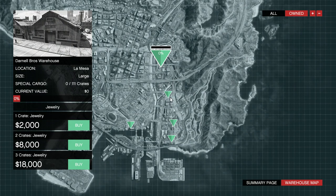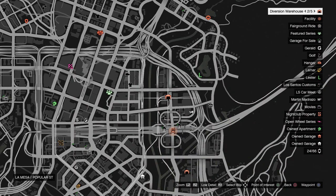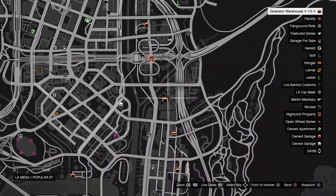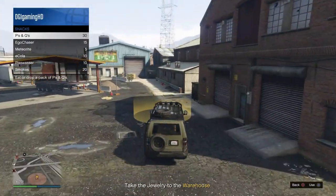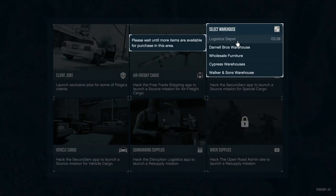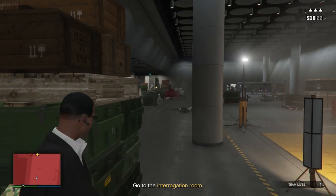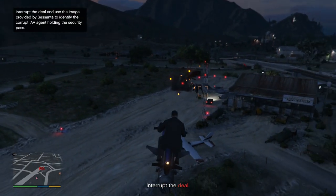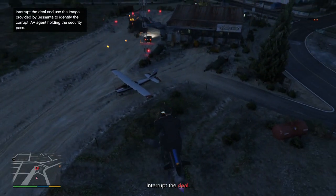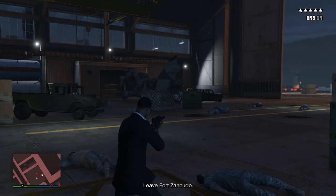What I do with CEO Crates is buy two warehouses near each other and put a Terrorbyte in the middle, so after I source a crate for one warehouse, during that cooldown I source for the next warehouse — which I can do with the Terrorbyte. If you only have one warehouse you have to continuously wait for the cooldown timer, which is annoying when you want to make money. The Auto Shop business is a lot of fun if you like doing heists, and you can do these missions on your own or with friends, but as a money maker it's not that good. If GTA 5 ever put it on double money that wouldn't be too bad.